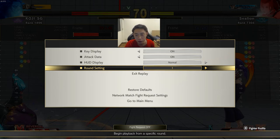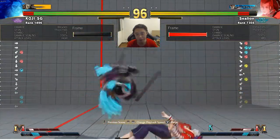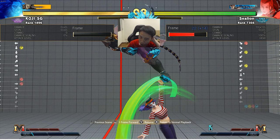Without further ado, let's jump right into it. Right off the bat, you can see what he does here, which is go for this dive kick. This dive kick is very effective against Rose because it changes the timing of your jump-in attack. You can see that I did my Crouch Heavy Punch trying to catch his normal jump in, but because he did dive kick, he's able to beat my Crouch Heavy Punch.